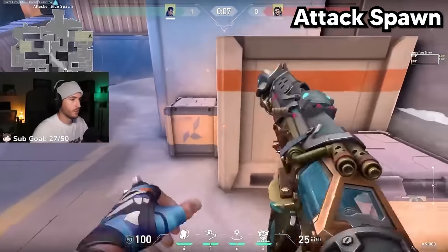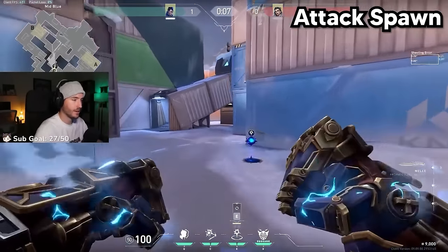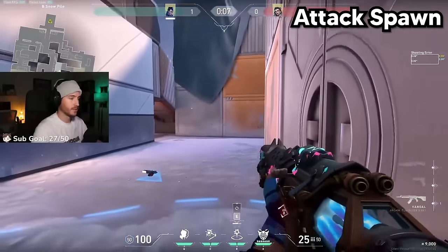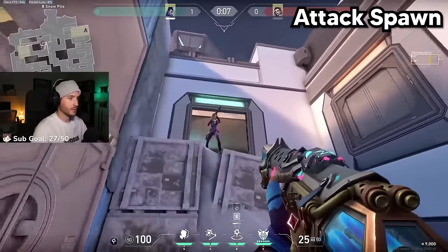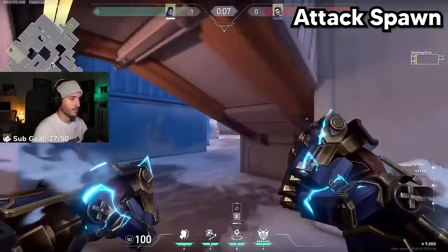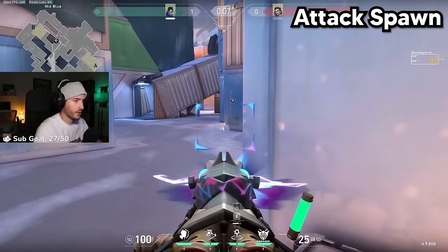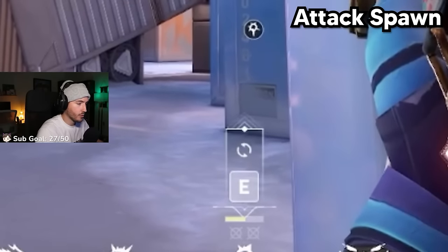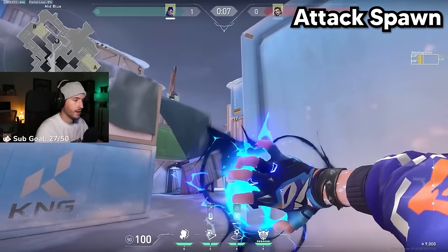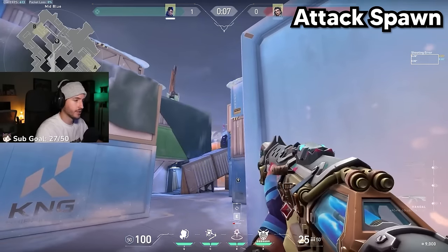Icebox: get up against the box here and TP underneath this kitchen area. Whenever you TP here into this area, the only thing you have to worry about is kitchen — nobody's ever playing out in the open. For the flash, once you get in this corner, look at the bottom corner of this blue box — you see the E above my teleport. Aim the corner of that onto that black dot, then throw your flash. It'll pop flash the kitchen player.